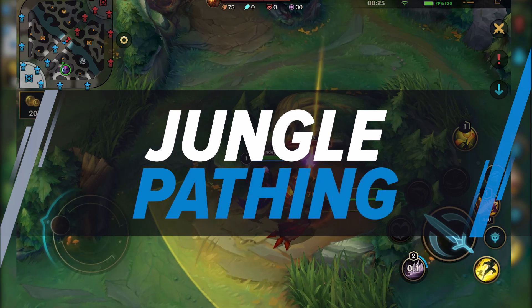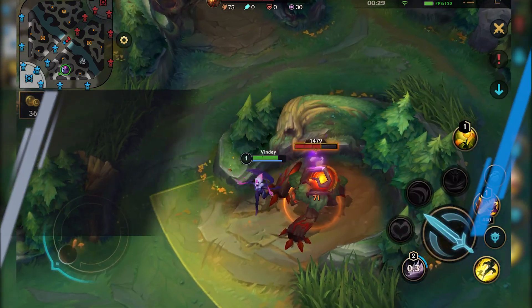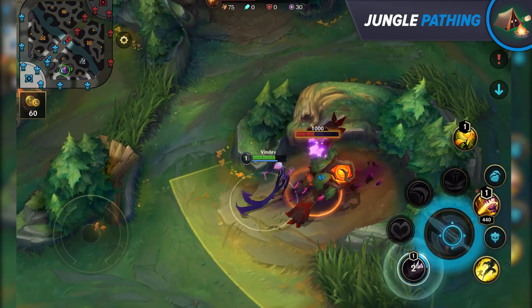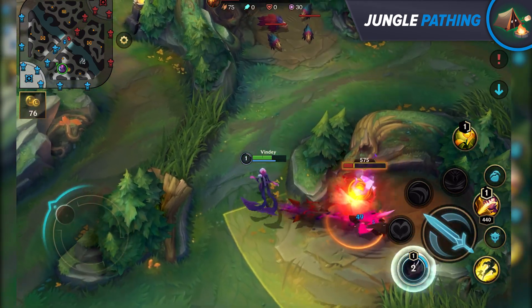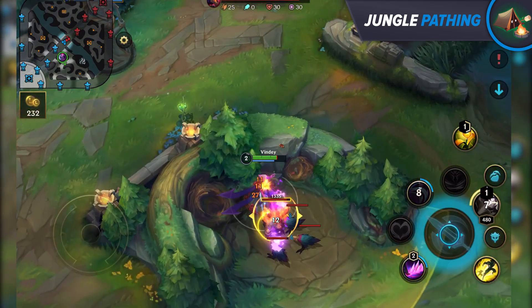Now let's take a look at jungle pathing. To find the most impact as a jungler, you need to think about your clear — what camps do you want to take and in what order? For example, as Nevelynn, you can take down red buff, chickens, wolves, blue buff, and then be at Scuttle Crab when the clock hits 1:25. You'll be level 4 after killing the crab and may transition to the enemy's Krugs or get on with reaching level 5.